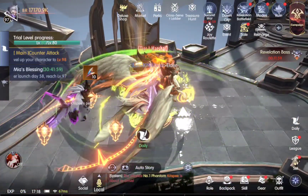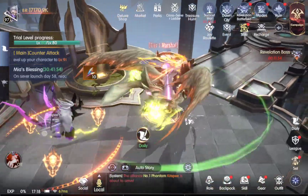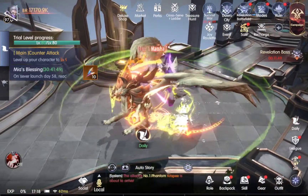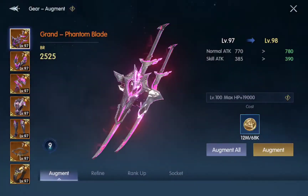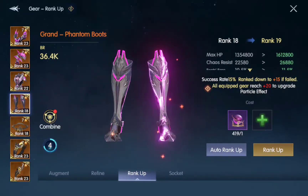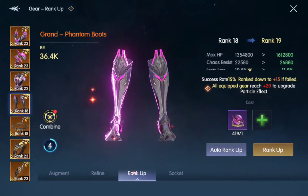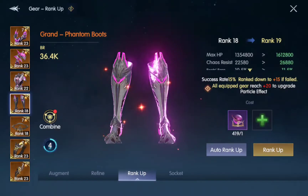It depends what point in the game you're at and what you're really looking to do. I went over the other video on the rank up for my gear, and I've got my stuff pretty high. So I'm not really spending any more diamonds on the protection stones. There are other things I want to focus on that I feel are going to make my character stronger for where I'm at in the game, more than spending diamonds on the rank up stones or the protection stones.